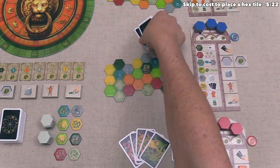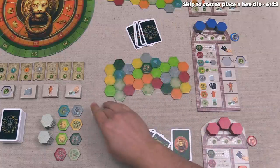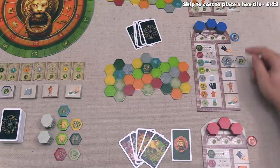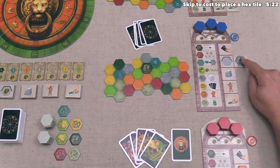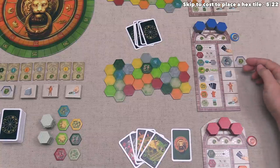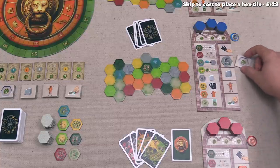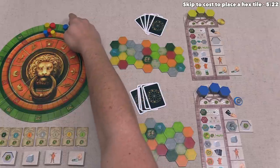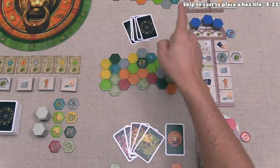It's now time for the blue player to go, and for their action they are also going to draw a hex — they want to take this gray quarry hex and place it over here. The blue player has an upgrade tile that actually gives them two different places where they can put hex tiles down as storage. At the start of the game, every player was able to take one of these upgrade tiles, and multiple players could take the same one. The blue player took this one, so they can store up to two hexes, and this upgrade also has a green two in it, which is why they started with two green victory points on the track.